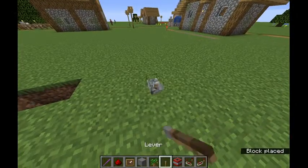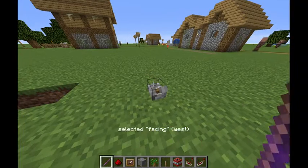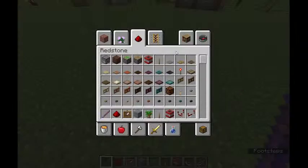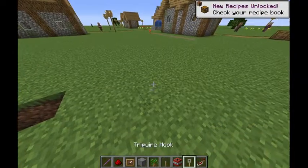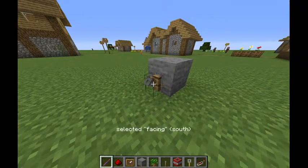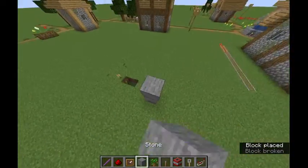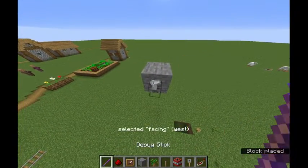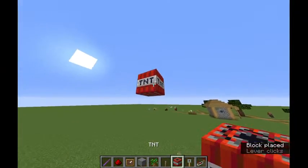What about a lever? You can probably just change... yeah, 'powered' — oh! 'Facing' — so you can change which way it faces. Those would actually make for really good rocks, but you can't put anything under them. What about a tripwire hook? You can probably change which way it's facing. Oh, that's so weird — I can break the block under it and it's still there. Are you ready for this? There's just a floating lever!